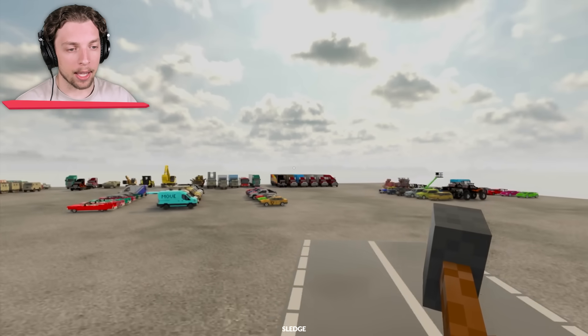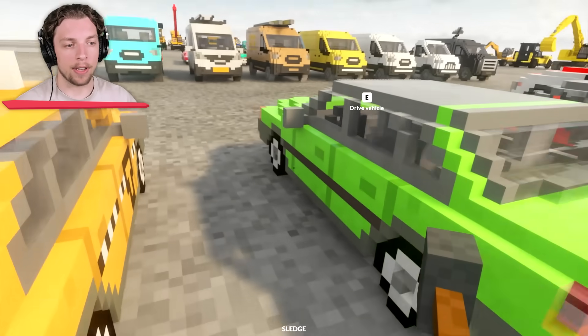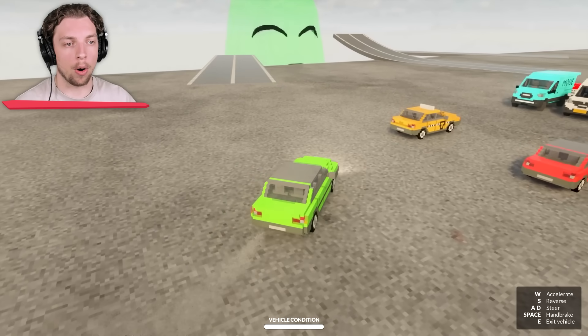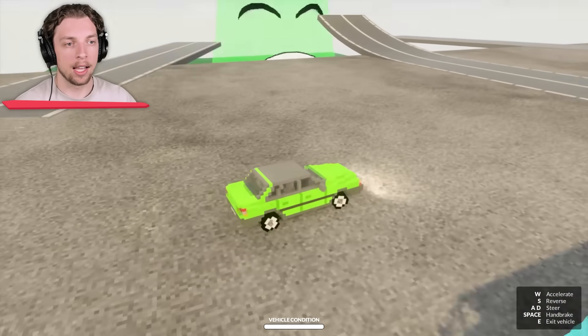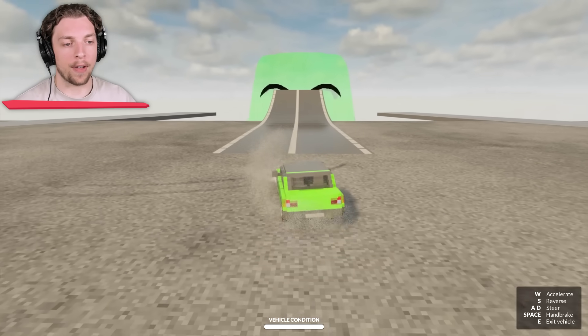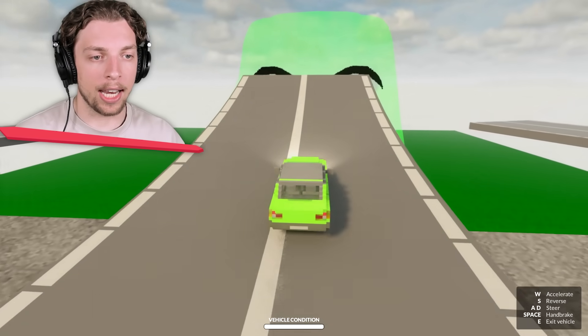Which car are we going to pick? We have so many options, but this green car over here looks like a good start. Which ramp should we go up? Let's pick the middle one — right into its face. All right Jelly, let's see what you can handle.